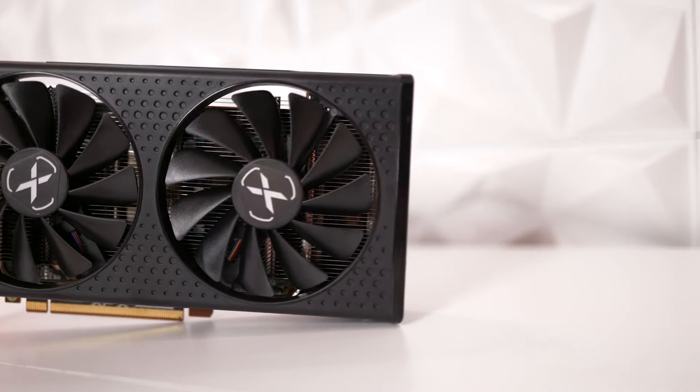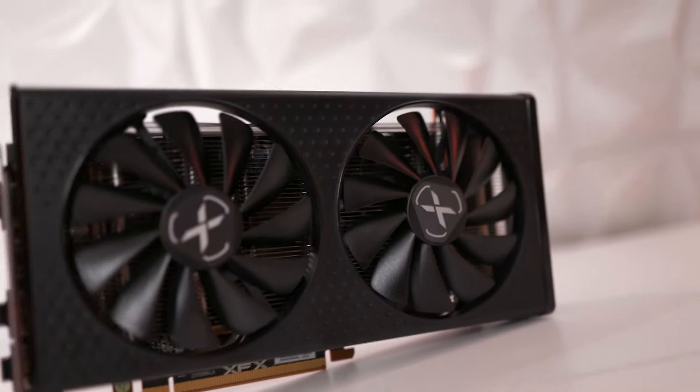Is this the best graphics card of 2024 under $250? We're going to find out by benchmarking it in some popular games at 1080p and 1440p. This is the AMD RX 6650 XT — released in 2022, and although it's only got 8GB of VRAM, it still packs a powerful punch. We'll be testing it with the i5-12600K and 32GB of DDR5 RAM running at 5600MHz.